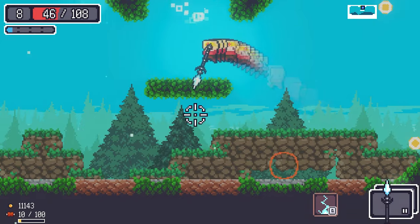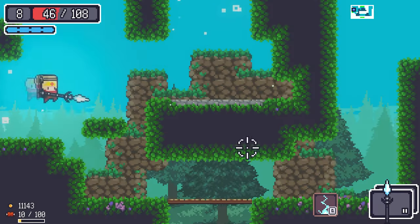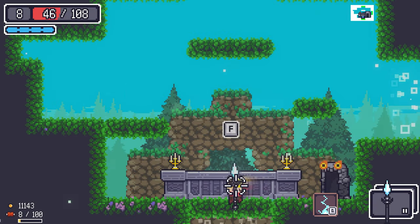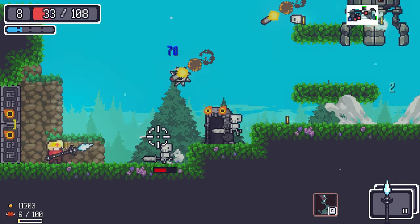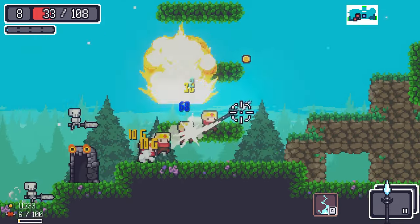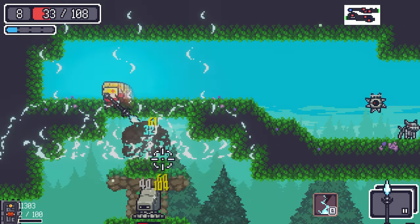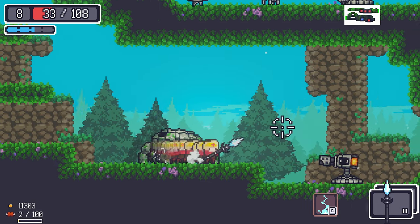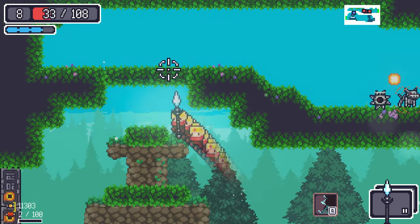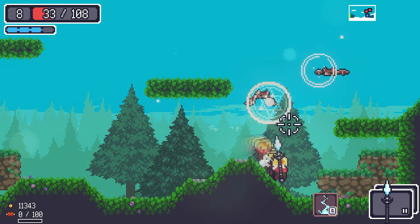I'm doing badly right now — where is the food lady? There are just too many enemies. 33 life left. Avoid the flamethrower — not really fine. There are too many threatening things here.